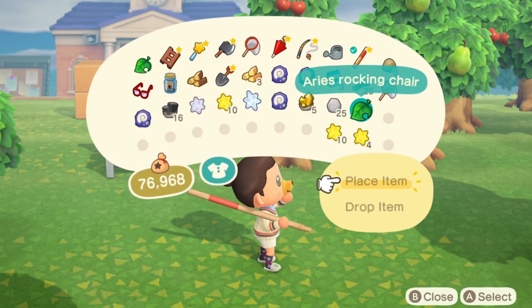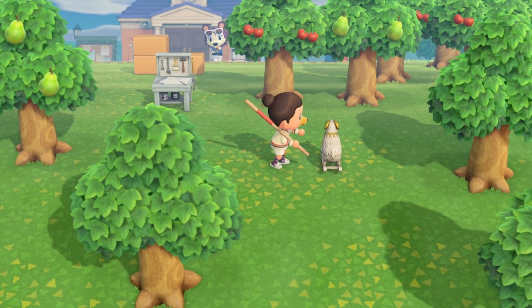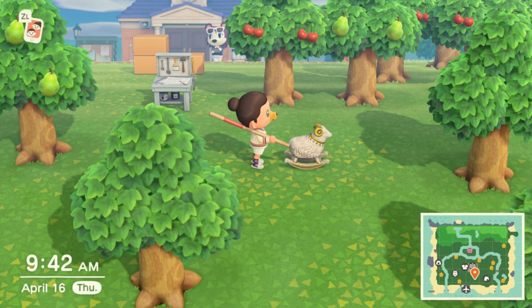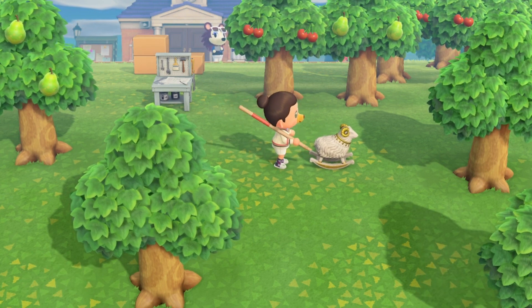And we'll just go to our menu, we'll place our item. You can see that it's really cool. The only thing that I am disappointed about, just a little bit, is that you can't get on the rocking chair. But you can push it, you can make it rock. It's a really cool accessory that you can put in your house.